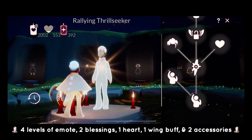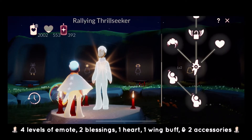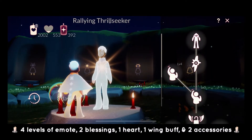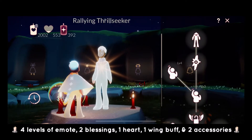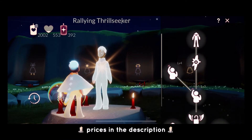The Rallying Thrillseeker has 4 levels of emote, 2 blessings, 1 heart, 1 wing buff, and 2 accessories which are the hairstyle and the pants. I will put all the prices in the description below just in case they change.